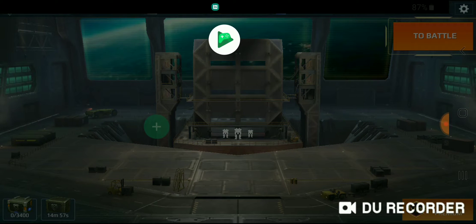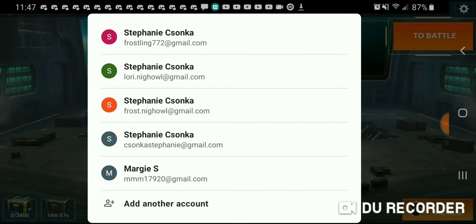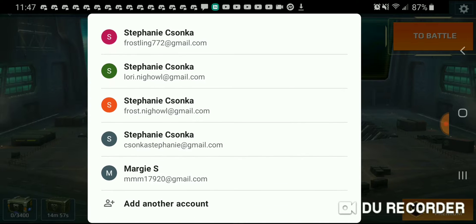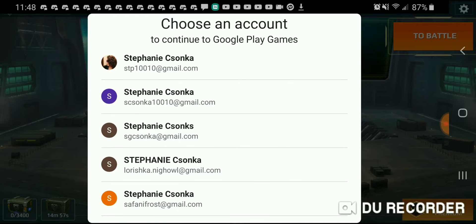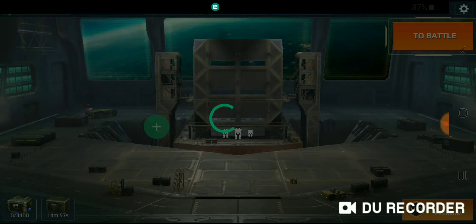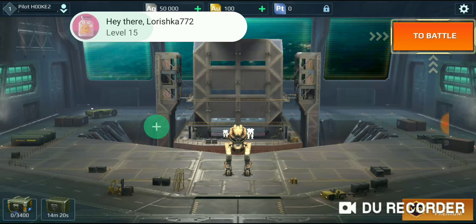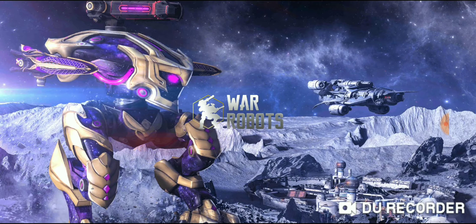If you were starting a new account, you would make an email address on Gmail, and you would go and add it in your Gmail on your phone. Then if you were making a new account, you would select your new one, and that's where you would save your info. You wouldn't load another account. But since I want to go to my main account, make sure you load your profile because you don't want to lose your progress and overwrite it.